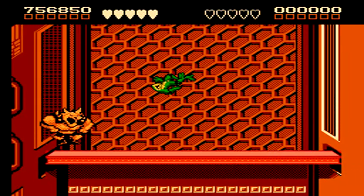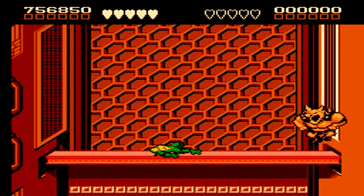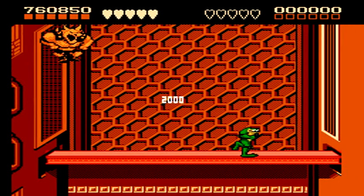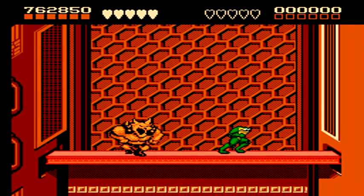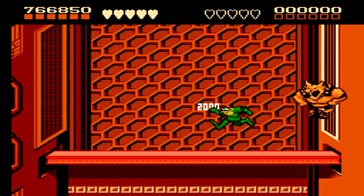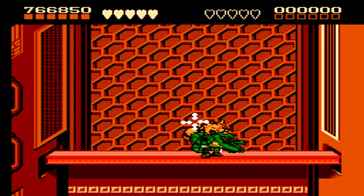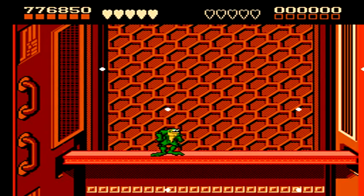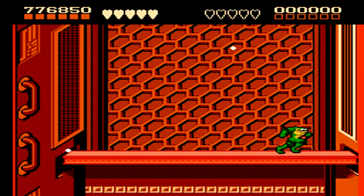Unfortunately, just like the previous boss, if he's able to get a hit into you, you're going to be laying on the ground for too long and you won't have enough time to stand back up and get away from him before he's able to attack you again — and you'll most likely lose a life. Once you deliver the final hit, he gets knocked off screen and we move on to the next level.